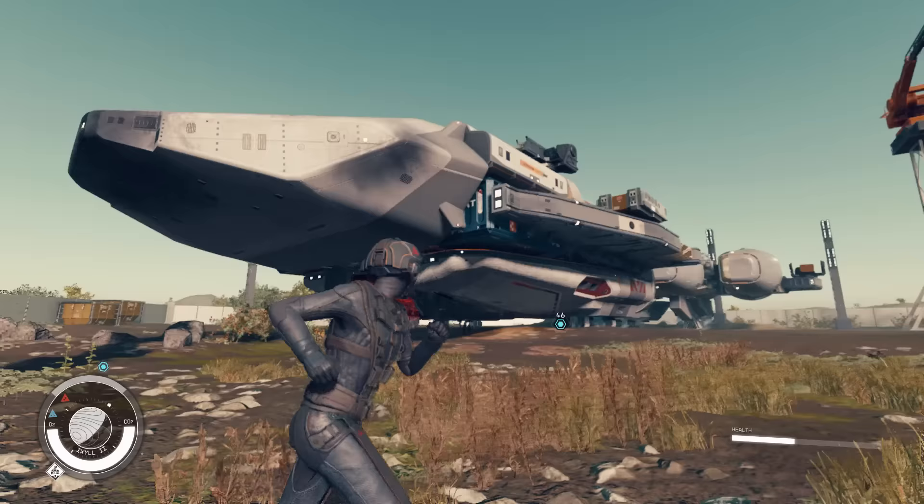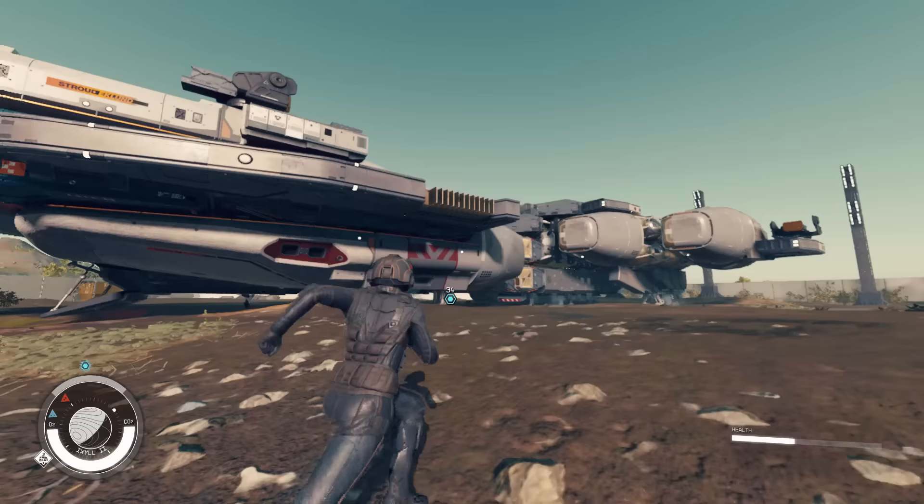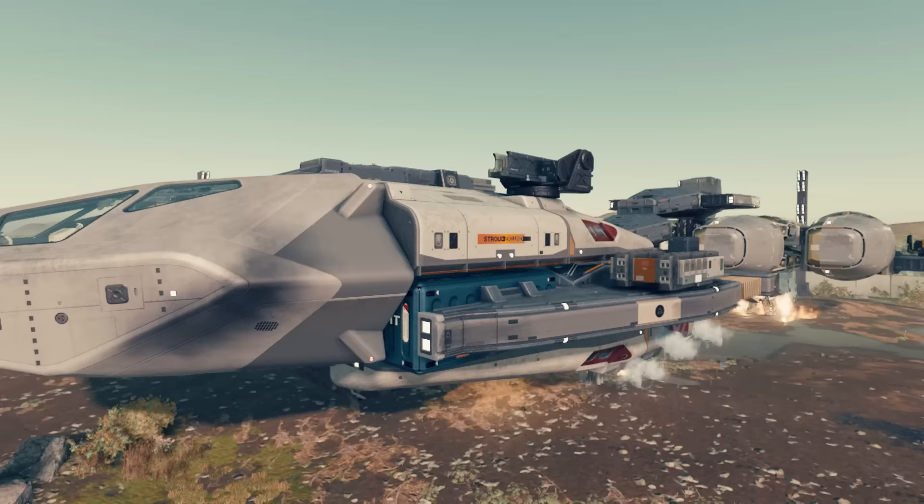For starters, it has 7 crew slots, which is the maximum amount of crew slots you can have in the game, plus a whopping 2,790 cargo capacity. Add to that particle beams, ballistic weapons, and a strong shield, and you have a great Class C ship.